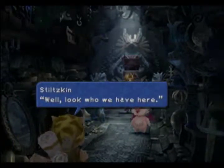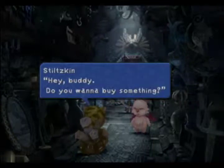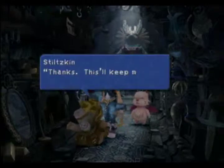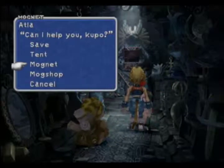Open that treasure and you get a lightning staff, and Stiltzkin waltzes in. Well, look who we have here. Hey buddy, you wanna buy something? This is our first encounter with Stiltzkin. Soft, high potion, and ether — all for 333 Gil. Everything he sells is really a steal, so buy everything from him. If you don't buy his stuff, he won't show up again.